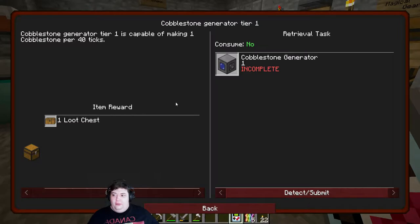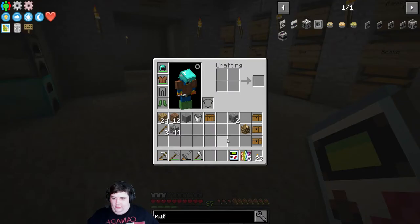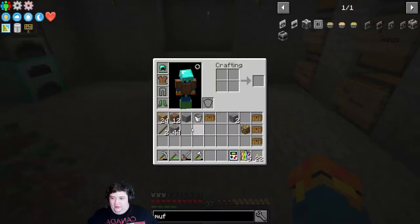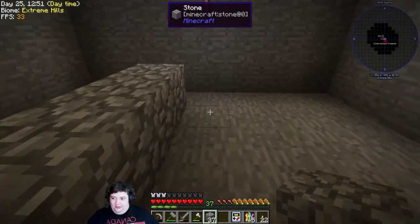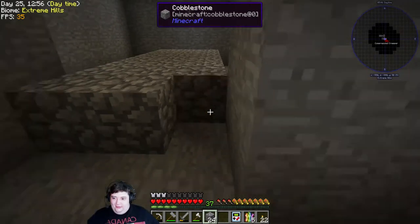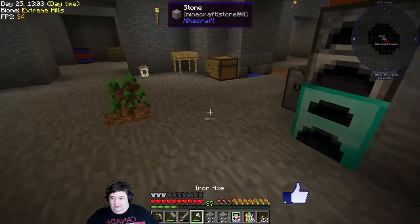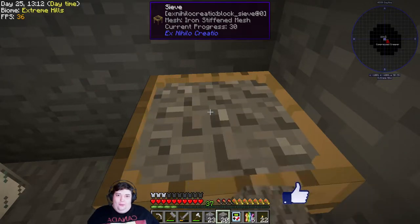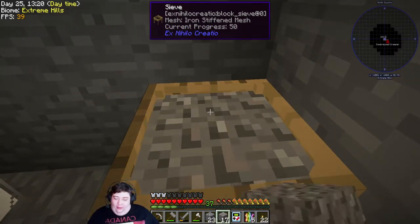Or I can do a cobblestone generator - the basic cobble gen - which I really want to do. It's going to be a little bit annoying; I'm going to be grinding on camera because I need a bucket, which means I literally need one more iron ore.